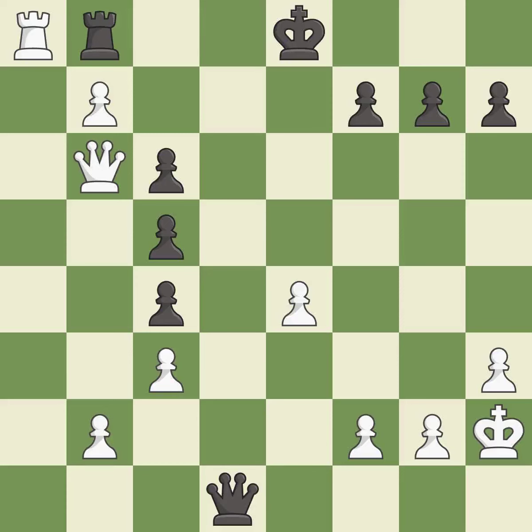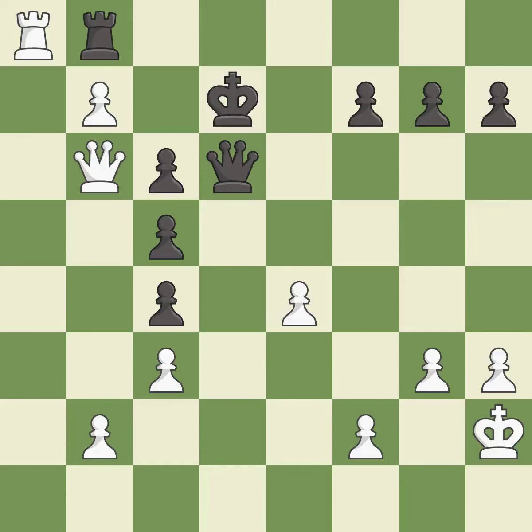This evades the check from the queen — it is forced. This defends a rook that was under attack and had no defenders — it is excellent. This blocks the check from an opposing queen — it is excellent. This activates the king in the endgame by getting it off of the back rank — it is best. This wins a queen — it is best.